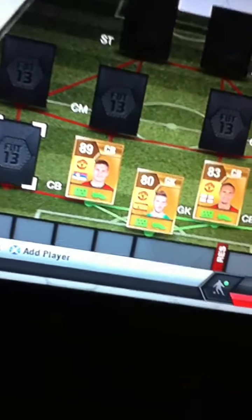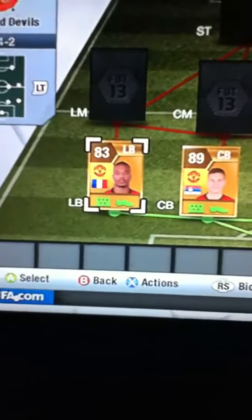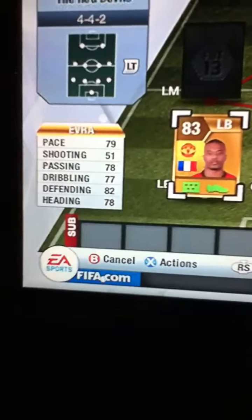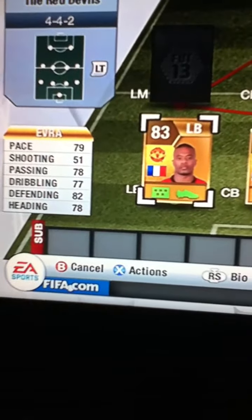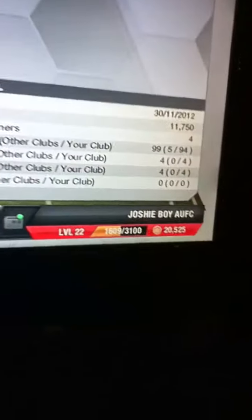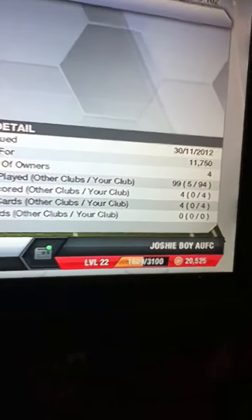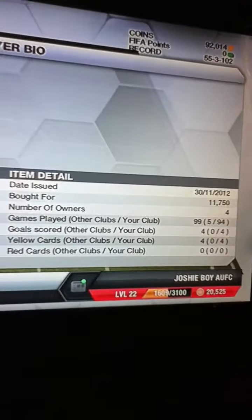Our left back is Patrice Evra — a brilliant left back. He's got 79 pace, 51 shooting, 78 passing, 77 dribbling, 82 defending and 78 heading. He cost me 11,750 coins, so he is cheap for a really good left back.